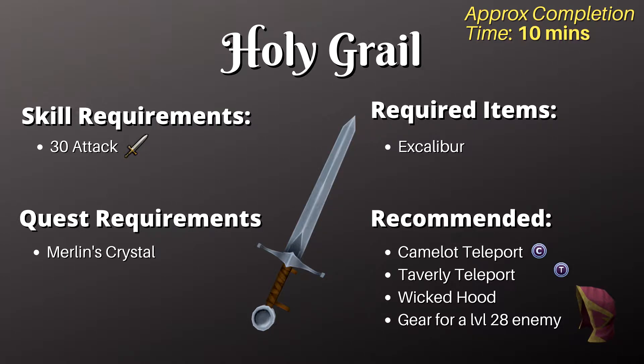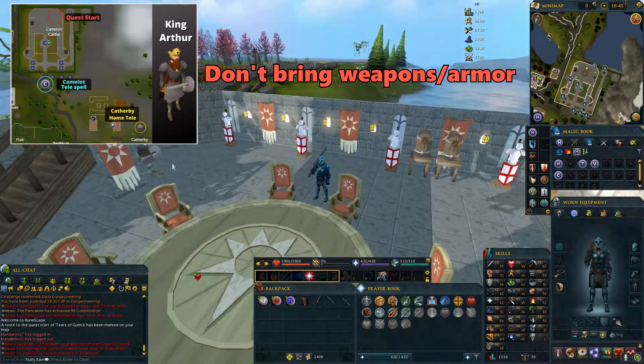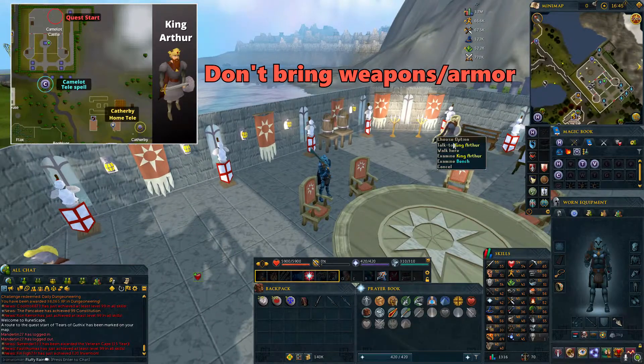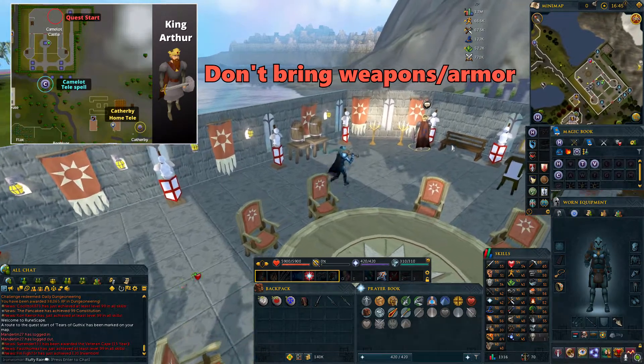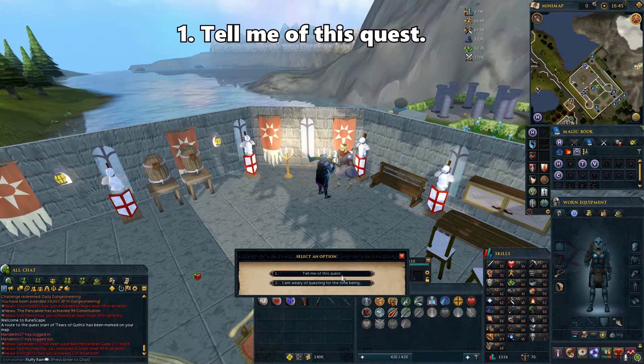This quest will take about 10 minutes to complete. To begin, don't bring any equipment with you. Go to Camelot Castle and talk to King Arthur. Choose the first option and accept the quest.